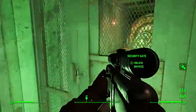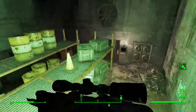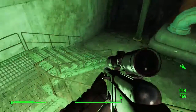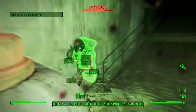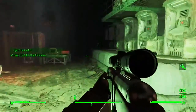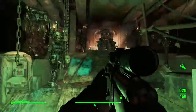All right, what else can we get? It doesn't look like there's much. Let's go through this door. Looks like we gotta go upstairs — nope, never mind, let's do it right here. Is that a dude or a girl? Oh, it's a girl! She has a bell.